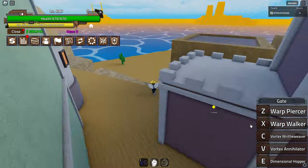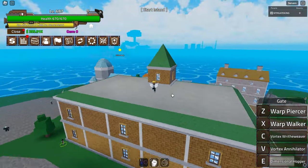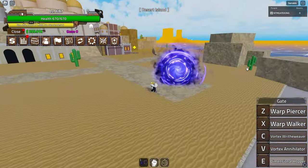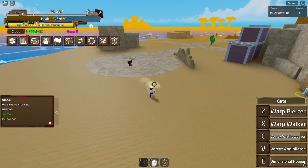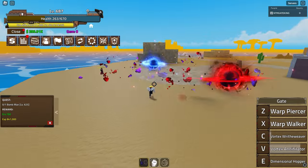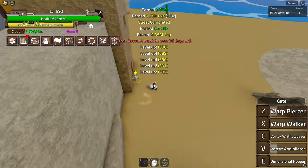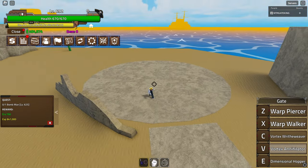The next move is Vortex Annihilator. First let me show you the dimensional hopper - press E and we go to Star Island very quickly, then scroll back to the desert. Teleportation fruits save you a lot of time. Now let's check out Vortex Annihilator - press V and - bro, what?! This looks like Gojo's hollow purple! It IS hollow purple - it's literally just straight up hollow purple!